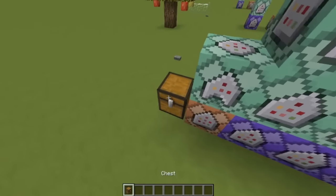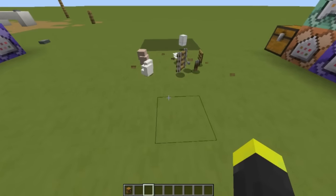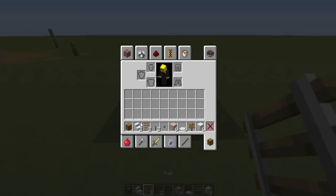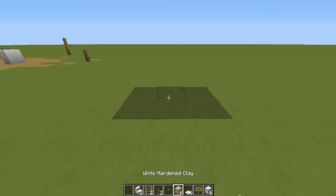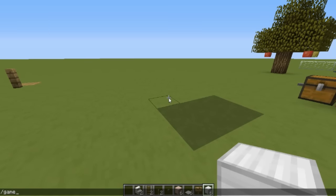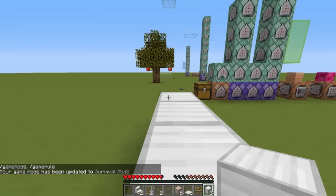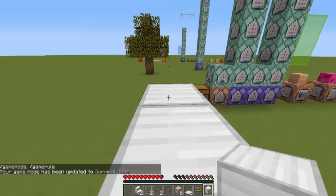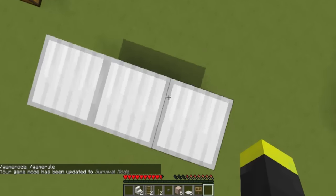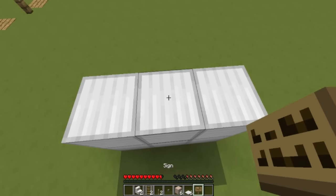So let's get started building our ice cream machine. Let's break the chest and get all the items that we'll need. I'm going to go in survival mode to build it — you can build it in survival — but to actually make it work, you will need to be in creative mode.